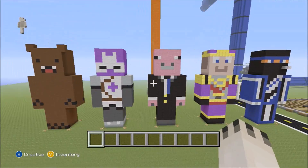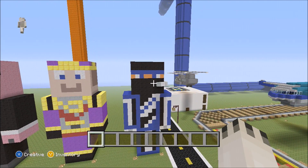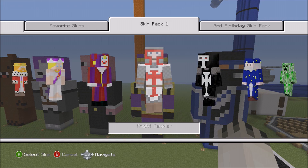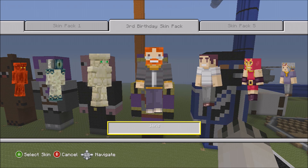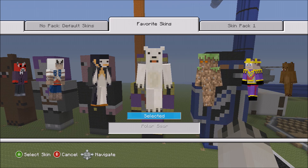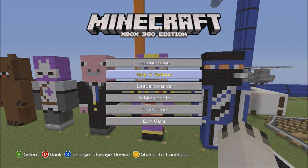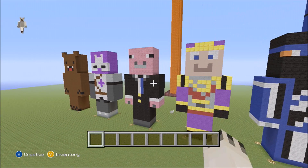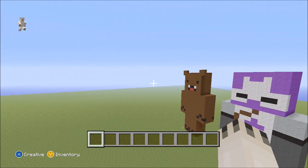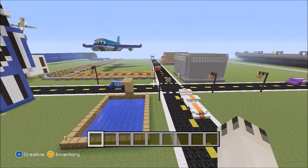Over here we've got some statues — you can probably recognize my Jade Red skin. This other one's a king, and I have a bunch of different skin packs. I just like to build different statues from different skins, I think it's kind of fun. Got a king, a suit, Castle Crashers, and a grizzly bear.